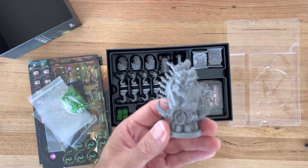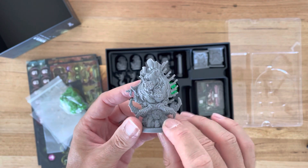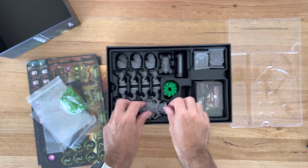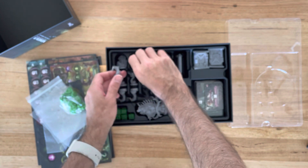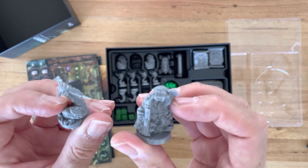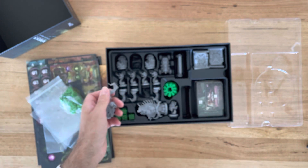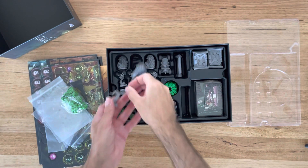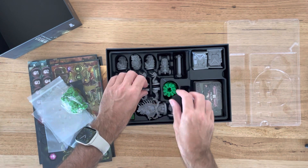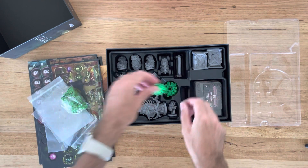A big beastie — this is just a different kind of enemy that's going to start terrorizing us on the Mars base. He's got lots of little cranes. Finely detailed — it's going to be interesting to see what colors the painters out there go with. They could be green or blue; you can make them any way you like.